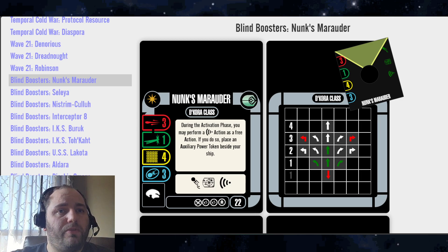Jumping right in, we've got Nunks Marauder here — 3-1-4-3, Tech Weapon Weapon Crew, 22 points. You've got your Evade, Battle Station, Scan Action Bar. During the Activation Phase, you may perform a scan as a free action. If you do so, place an Auxiliary Power Token beside your ship.